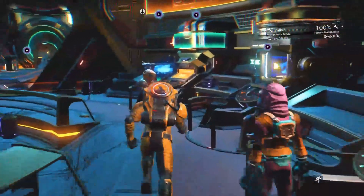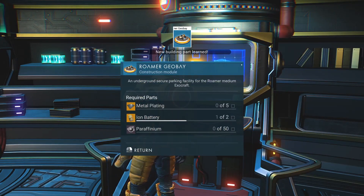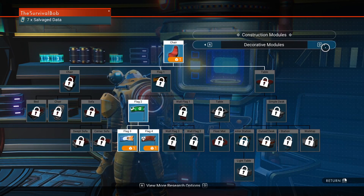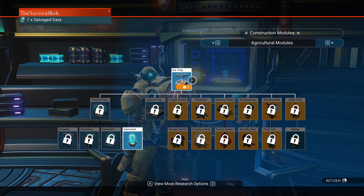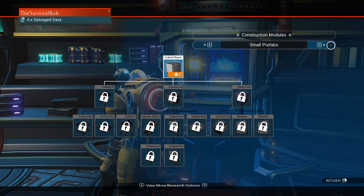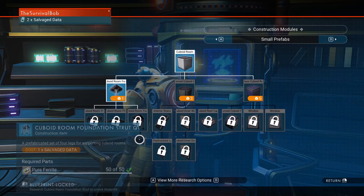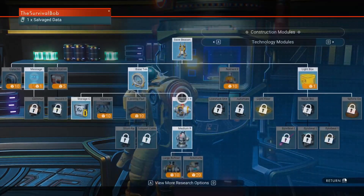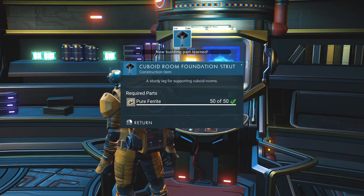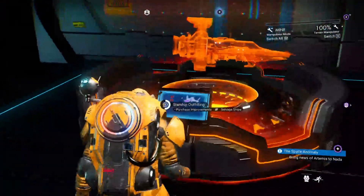Let's see if there's anything I want over here. Let's go ahead and get the Roamer, and I got seven left. Let's go ahead and get Hydroponic Tray, the Cuboid Room, and a save beacon. I'm trying to spend it all. I'm back in the space station to scrap that ship we found — let's hope I've got enough room in my inventory.